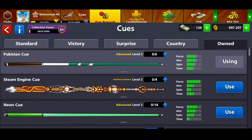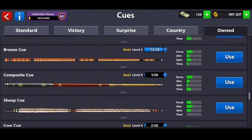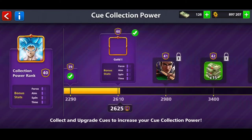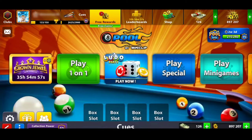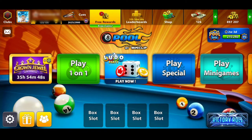In today's video we're going to tell you how to get a good cue collection. As you can see, I have a lot of cues and I've gotten the collection power up to Gold One. My character has Gold One status, and today we're going to tell you how to get there.